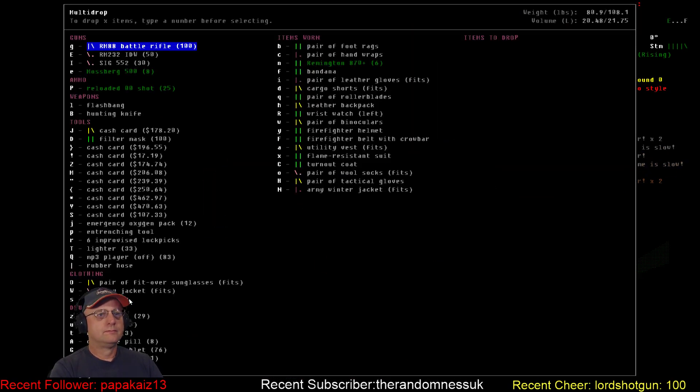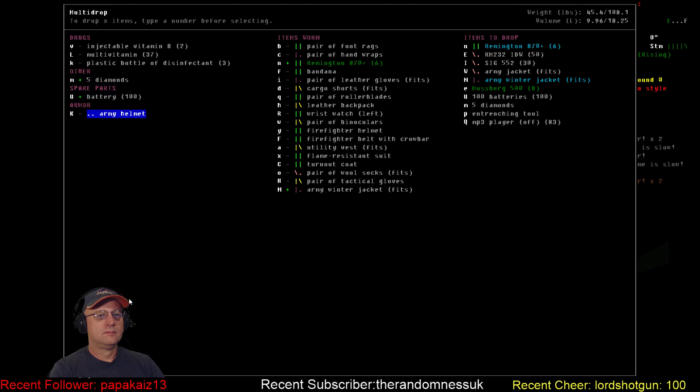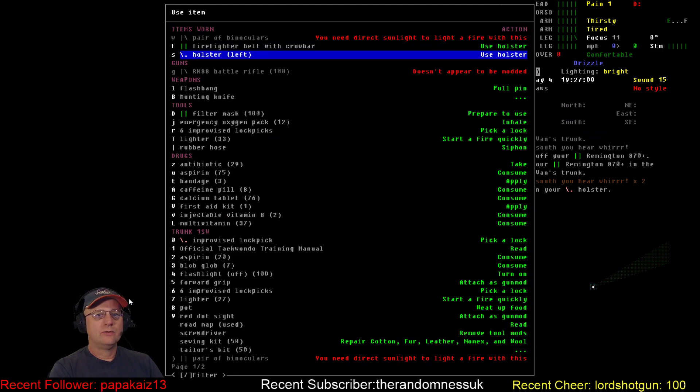That's so much good stuff. Time to dump the Remington and the Mossberg. I need to get a strap for the battle rifle, which I can't really do until I can craft. I'll sort all that other stuff out a little bit later. I want to wear the holster — activate the holster for the pistol.